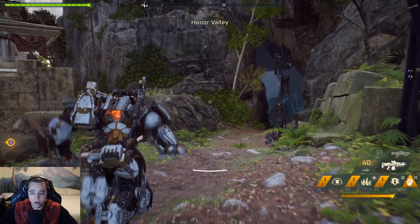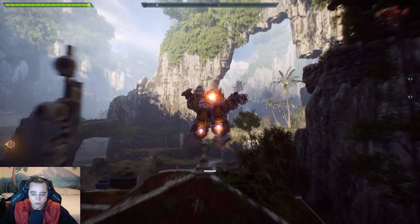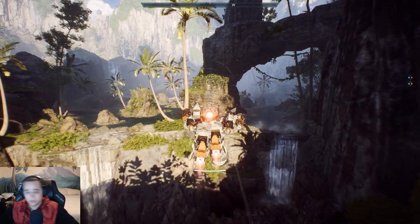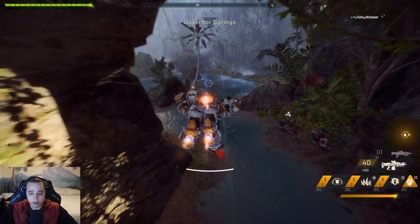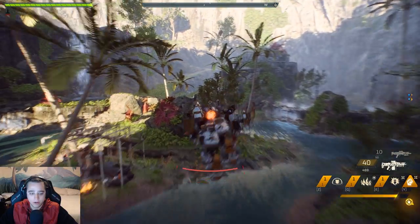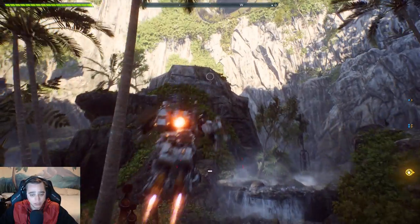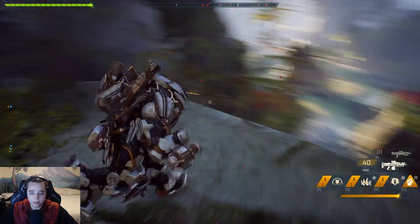Once you're in the Honor Valley, you're going to head over in this direction. This is going to be the third area where a titan can spawn — it's in this area right here. Same thing as the other two locations: just give them a second, and more than likely you will always find a titan in this area.